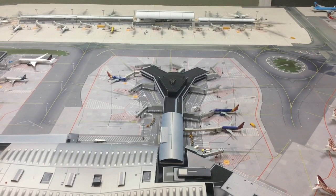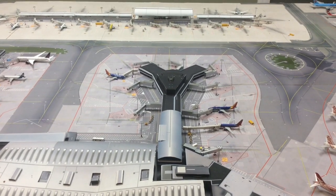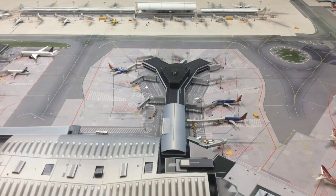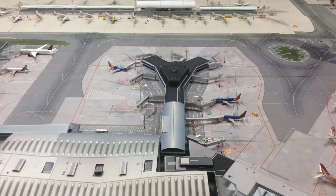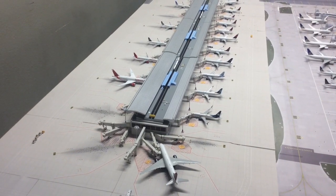Here we have Terminal 1, which houses Southwest Airlines. It has 10 gates right now. I know they are working on getting more gates — I think it's under construction, so once they do that I will add the gates.